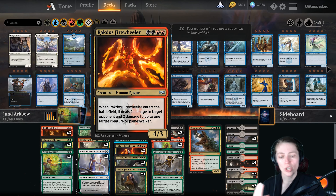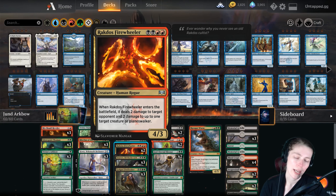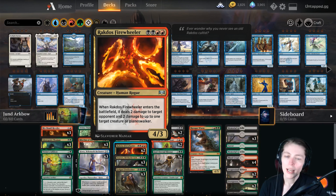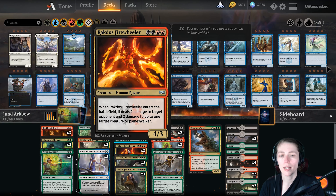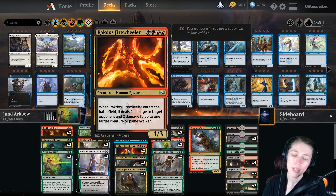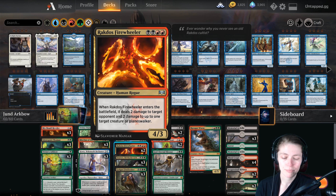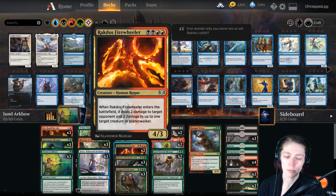We have some really good midrange creatures. Rekindling Phoenix — flying 4/3, when it dies create a 0/1 red elemental token that you sacrifice and it returns as a Rekindling Phoenix, so it's basically really hard to kill. Ripjaw Raptor — enrage: whenever it's dealt damage, draw a card. It's a 4/5 for four which is great on its own, plus it helps us draw more cards to feed Vivian's Arc Bow. Rakdos Firewheeler — when it enters, deal two damage to target opponent and two damage to target creature or planeswalker.